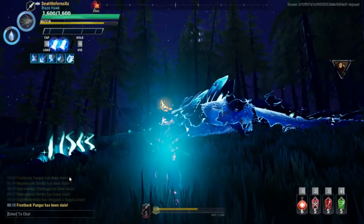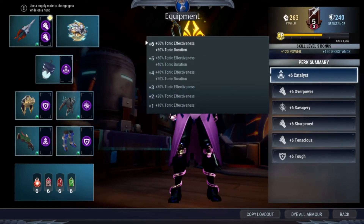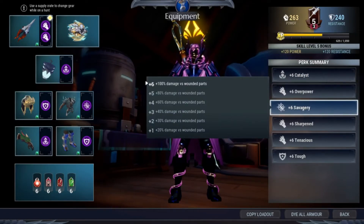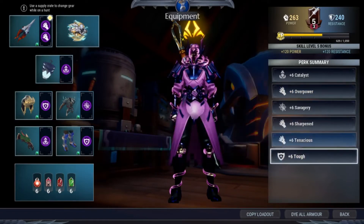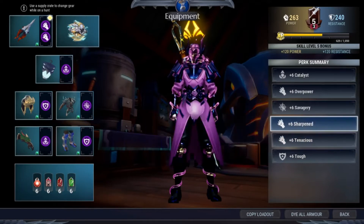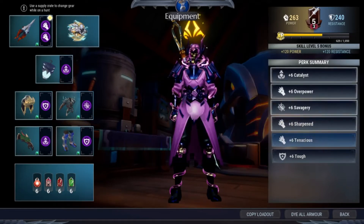Let's just check out the build real quick. As always, bring your Catalyst — it's the best. I didn't bring Knockout King here because I need to fit in Savage Tree. Savage Tree is the best skill for Warpikes because Warpikes can deal wounding damage very fast. And Overpower just to help damage against staggered enemies. Tenacious and Tough are the two combos to increase your damage based on your current HP.